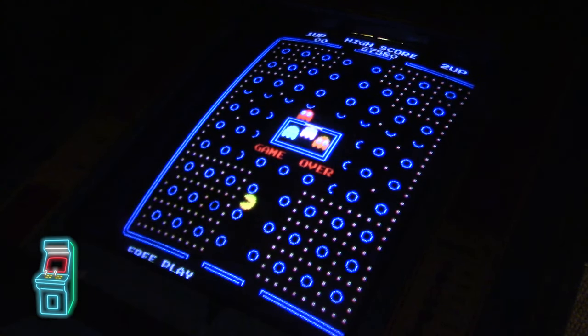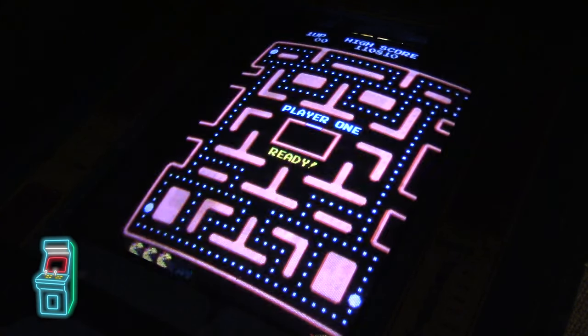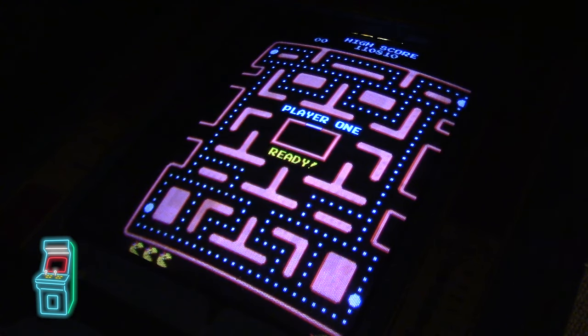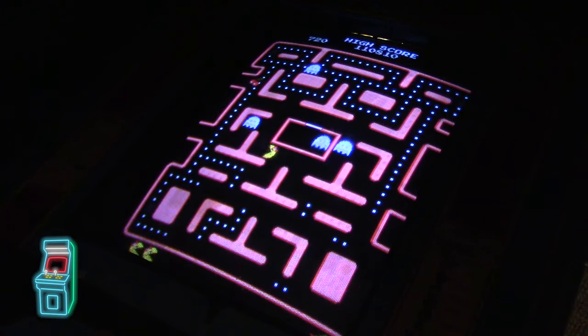Going back to the menu by holding both buttons and pressing left. Let's play Ms. Pac-Man first — it's the speed-up version. Everything works great, no glitches at all.